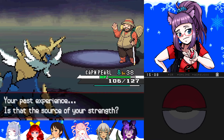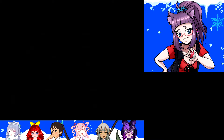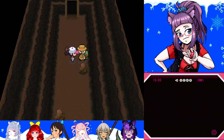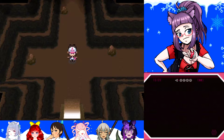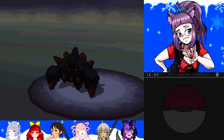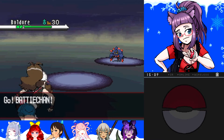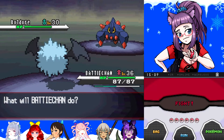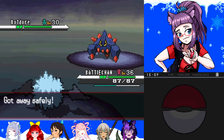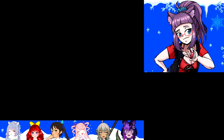Hiker Neil. Past experience — is that the source of your strength? Sure. Okay so that's a door. Oh shoot, I just realized I didn't have a Repel on — uh oh. If I can run from this... okay, let's use another Repel.